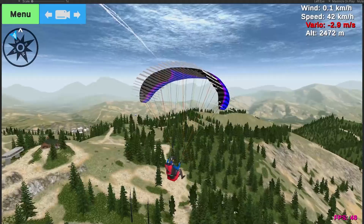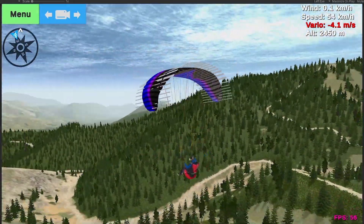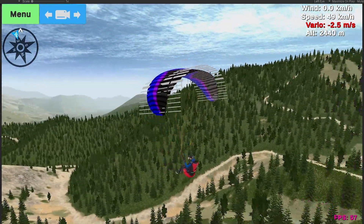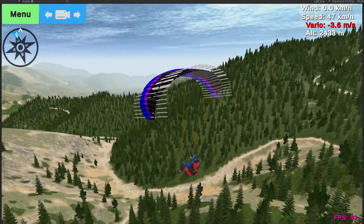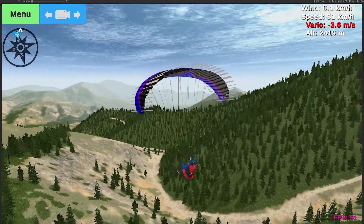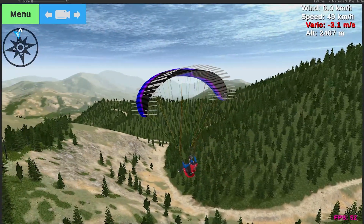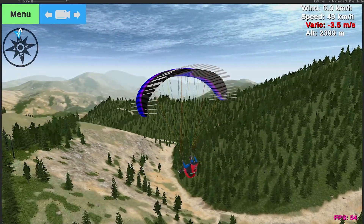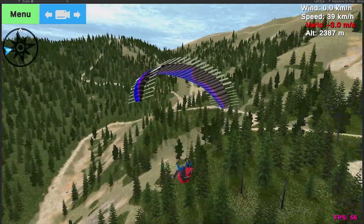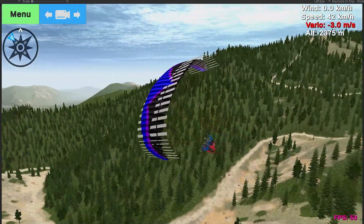So again, this is a preview of the new physics I'm working on. The mini wing here — it'll be on the paraglider, the speed wing, and the paramotor. Pretty excited about the outcome; it results in much more dynamic physics and much more fun to play with.